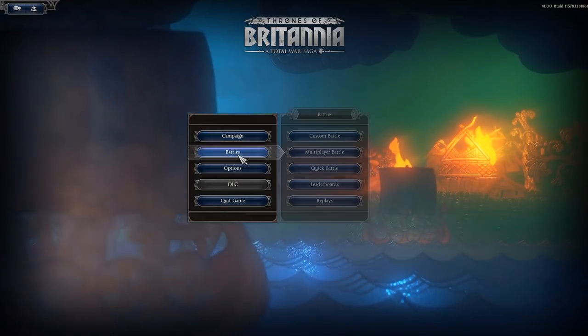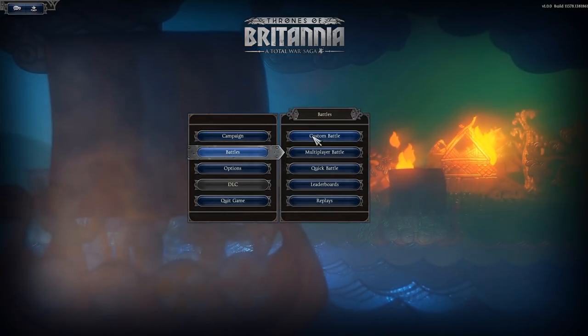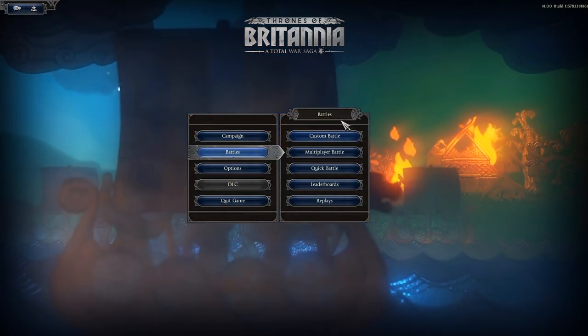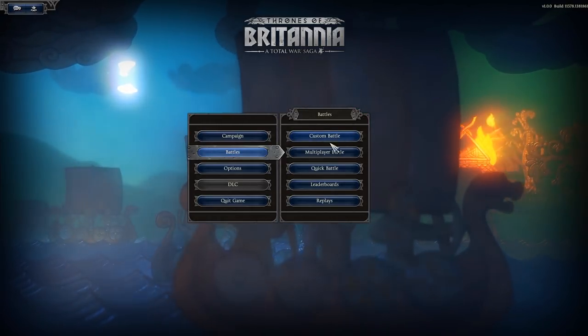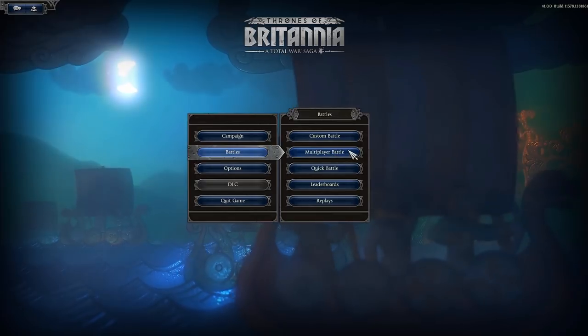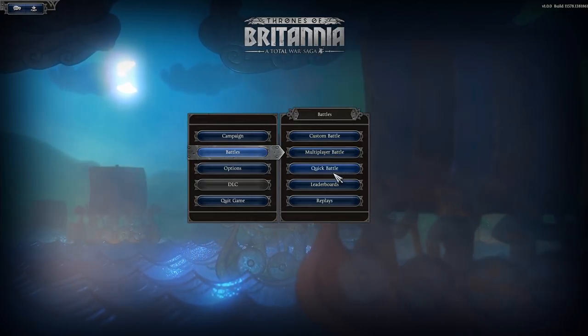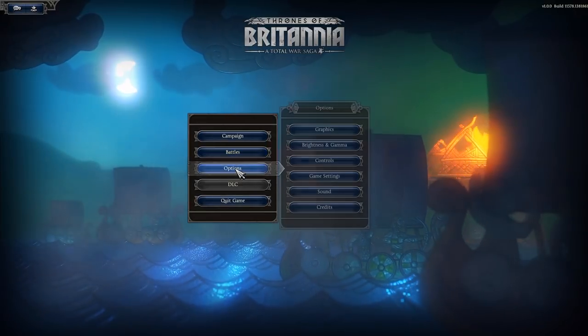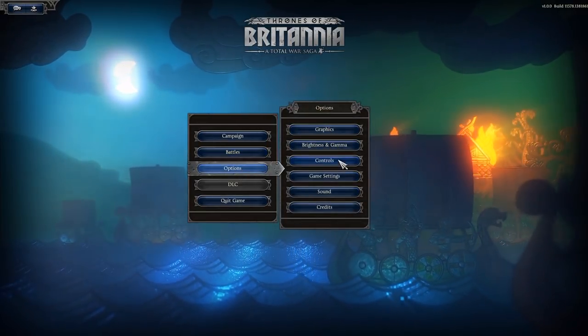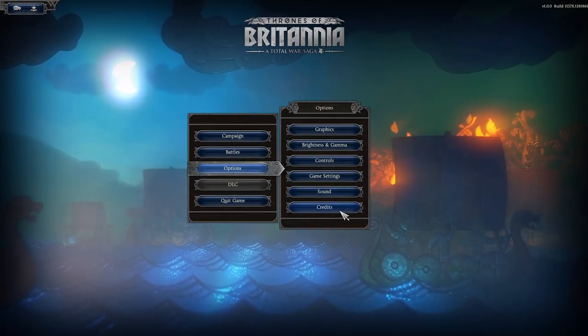Under Battles, you have Custom Battle — I'd recommend playing around with that to get used to some of the unit builds. There's Multiplayer Battle if you've got a friend, Quick Battle if you just want to jump straight in, and also Leaderboards and Replays. Under Options you have Graphics, Brightness and Gamma, Controls, Game Settings, Sound, and Credits — pretty much universal for all Total War games.